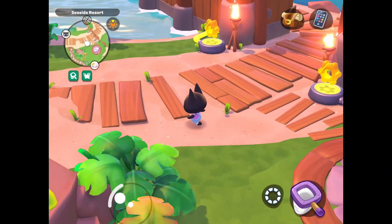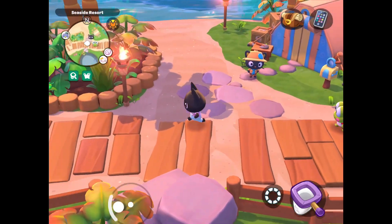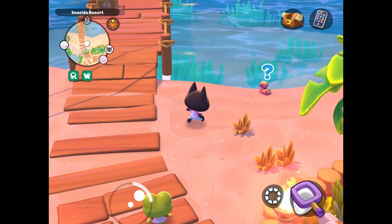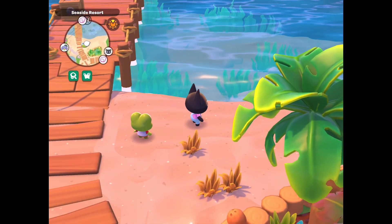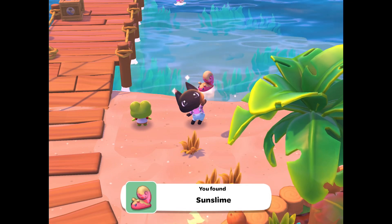As you can see in the top left corner of my screen it is sunset. This is really important because some critters can only be caught at sunset or at night time, like the sun slime here. This can be found on the beach behind Choco Cat's tent at sunset.